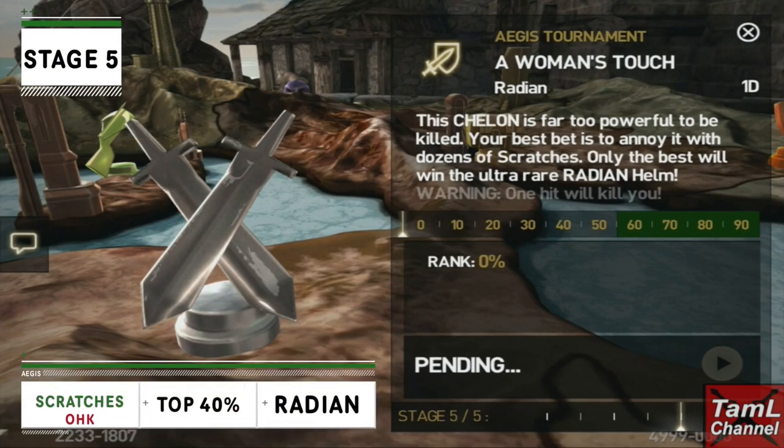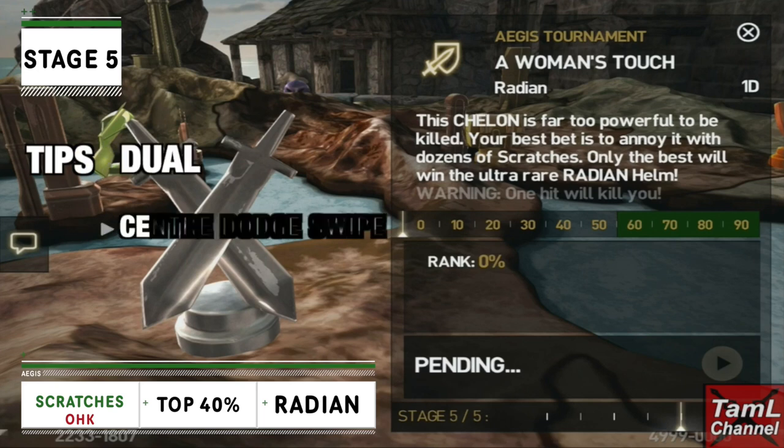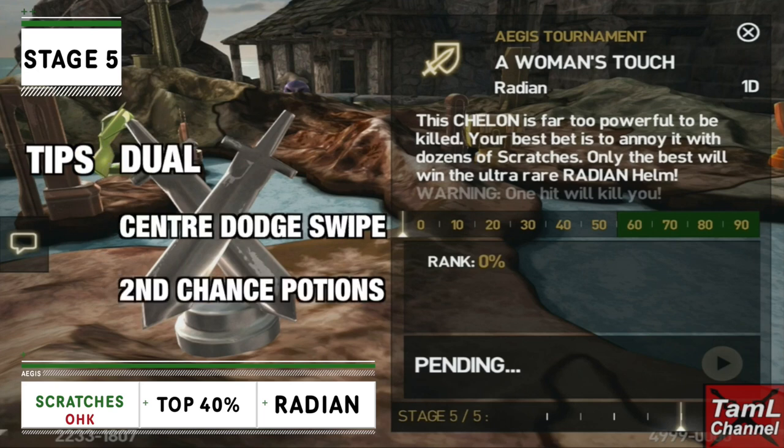Stage five's reward is the Radiant Helm for Cyrus and it features a one hit kill titan. The top 40% will win the helmet. I recommend dual weapons and swiping over the center dodge, plus second chance potions to get around the one hit kill.